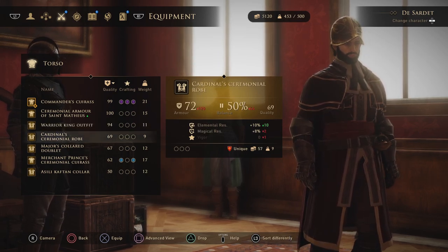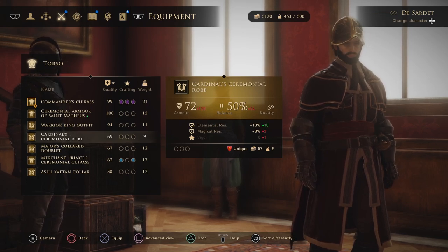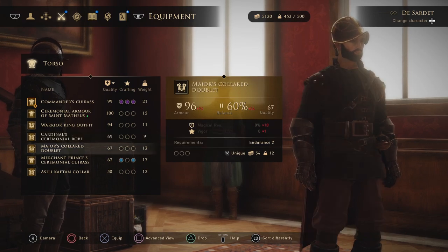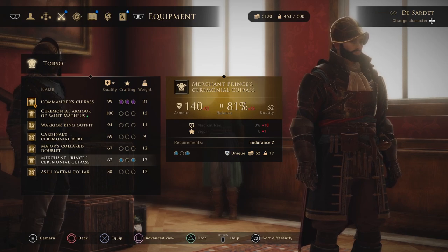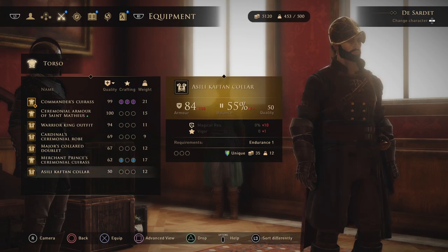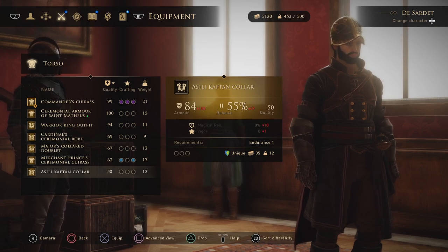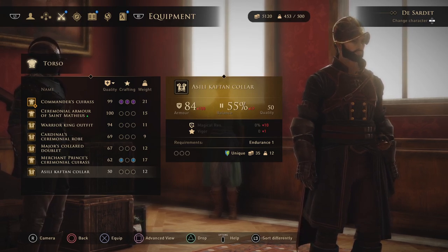Cardinal set can be found in the northern part of the Ancient Woods region - this part can only be accessed, at least I believe, during the In the Name of Science side quest. Major set can be found in two locations in the Vale of the Great Battle region - I have a video for that as well if you need exact locations. Merchant Prince ceremonial set can be found relatively early in the game in the Singing Waters region. Asili set can be found during the In the Name of Science side quest and is given to you before entering Dr. Asili's laboratory, though it's not that good.